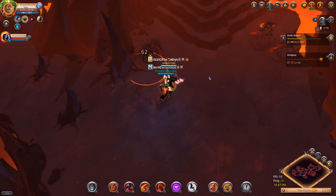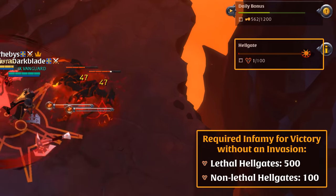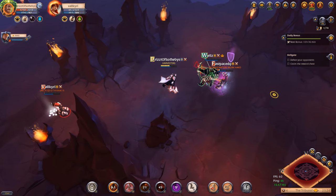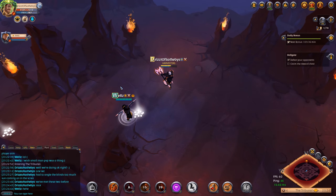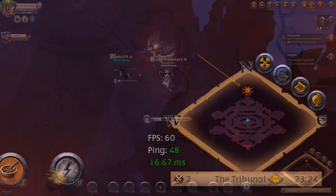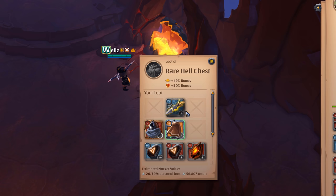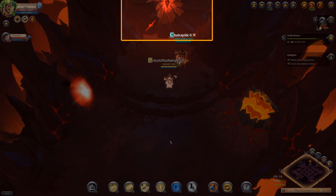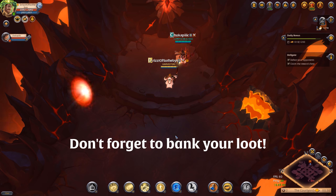If your team does not invade another team's Hellgate and is not invaded, you can complete the Hellgate by earning enough Infamy from killing monsters and NPCs. If an invasion does occur, the winning team completes the Hellgate. A marker will appear on the minimap showing the location of your reward chest. The chest will be more valuable if you defeated an opposing team than if there was no invasion. Near the reward chest you'll find a portal to exit to Albion, and another Hellgate entrance you can use to automatically move to a new Hellgate without creating or buying a separate ritual item.